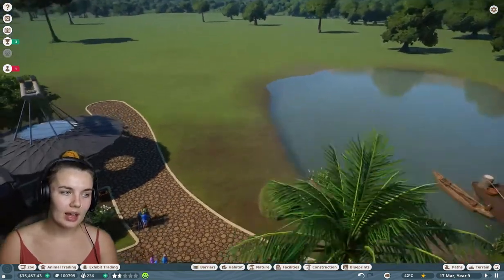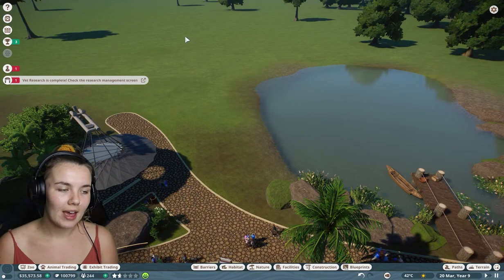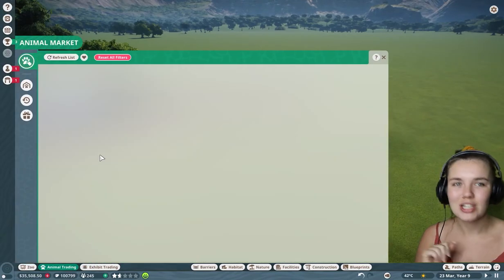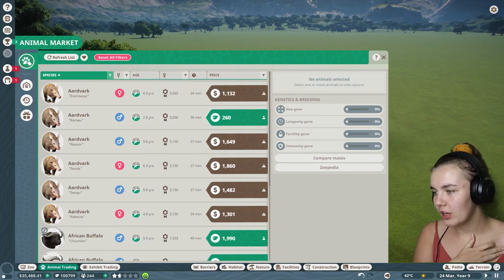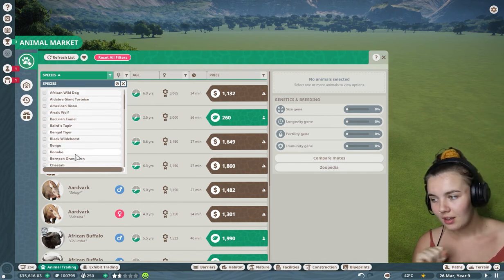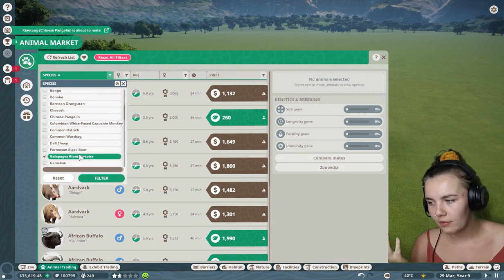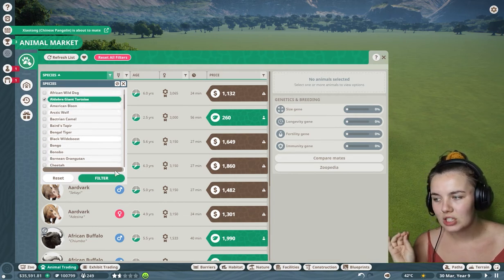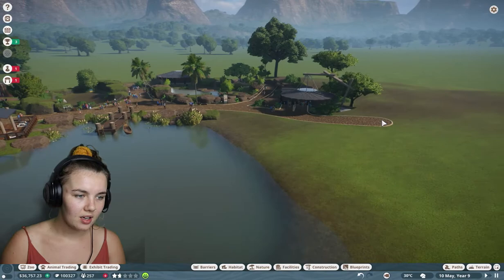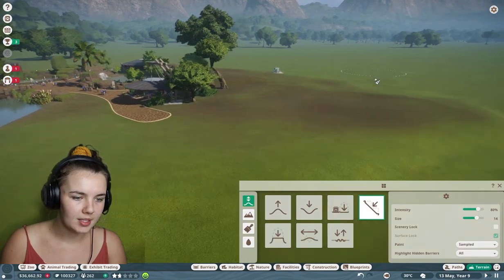I think I want to put either the crocodile, the gharial, or flamingos in here. If it is the crocodile or gharial, I'll add a reptile house over the back so their sleeping area is undercover. We'll cross that bridge at a later date. Today we're gonna do a different animal — I don't know which one yet, but we're going into the animal market to look at species. I think we'll do the Aldabra giant tortoise and see how we go.